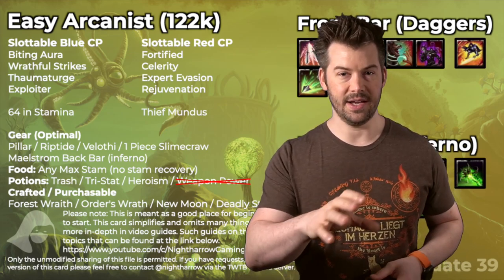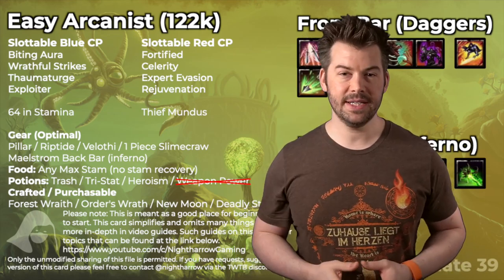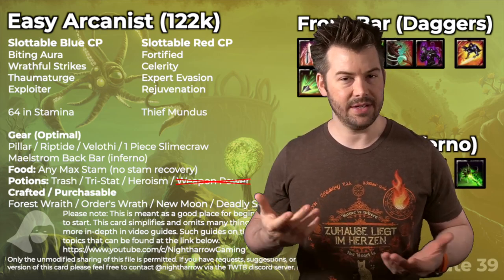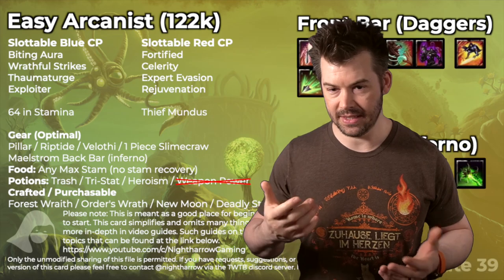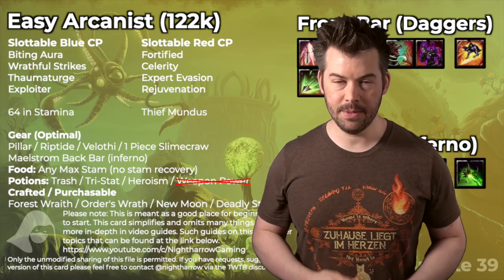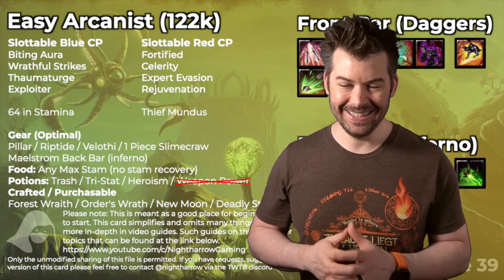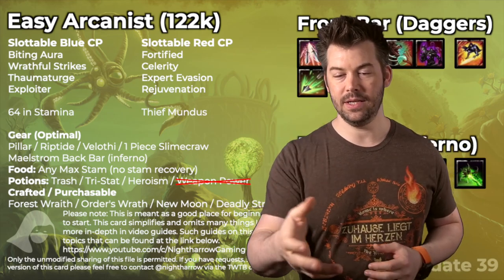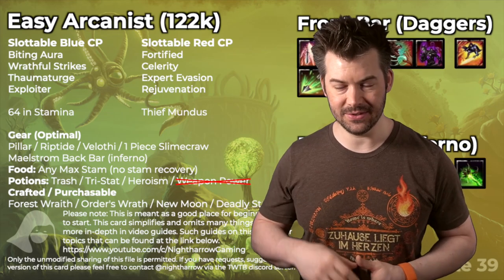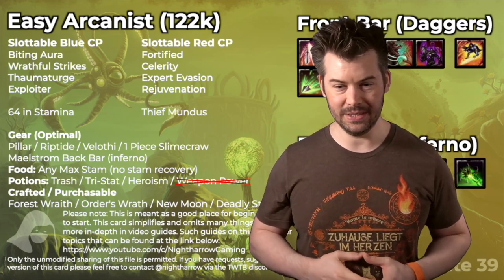The blue CP is designed for maximum DPS with this setup. We have the Thief Mundus, which increases critical strike chance — same for everybody, just what's best. We're stacking into stamina, so 64 points into stamina, all stamina enchants on all our gear. Most stats are hybridized now, so it's not a big deal. And since we don't have to worry about potions, that's even less of a concern.